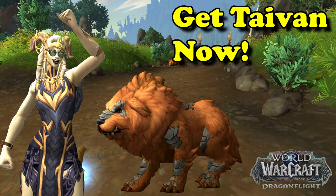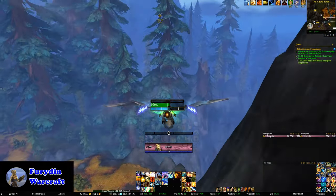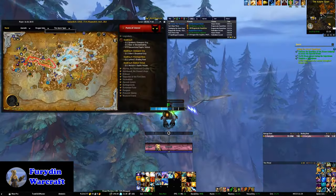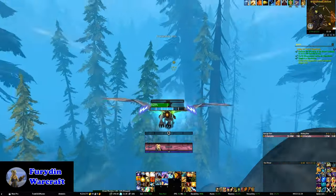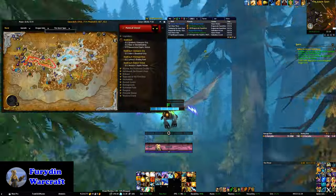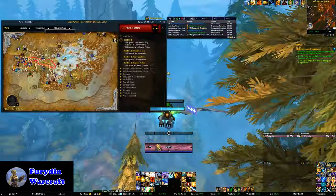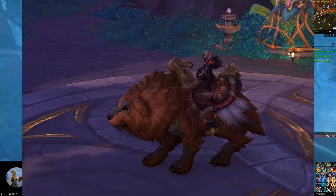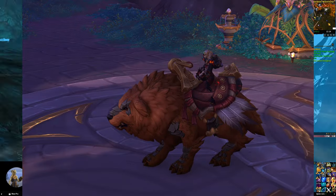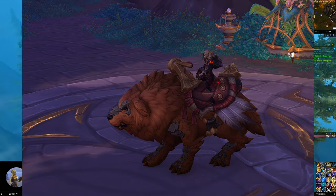Hello there! In Dragonflight, probably the most anticipated new ground-only mount was the Bakar. These outsized riding dogs were a major feature of the Dragonflight level-up story, and a lot of players have been asking for them ever since. Mounts of this type were even added to some of the PTR builds, only to mysteriously never make it to live. In patch 10.2.6, they finally did arrive in the form of the biggest good boy of all, Tyvan, who is the reward for the newly added Dragonflight meta achievement, A World Awoken.